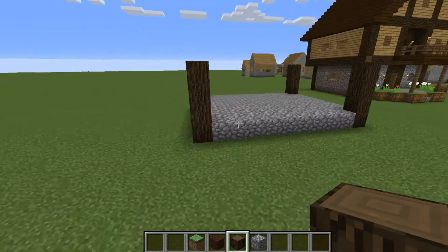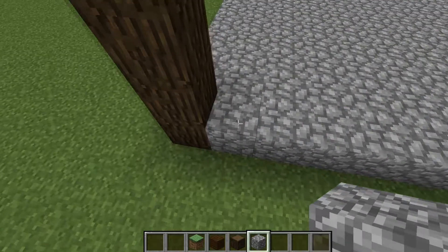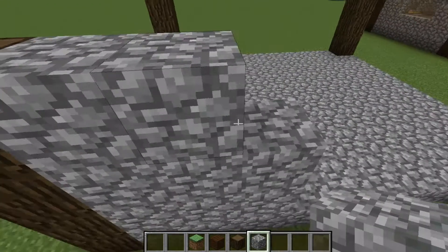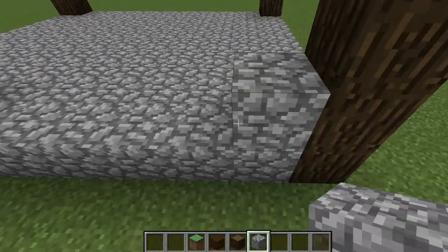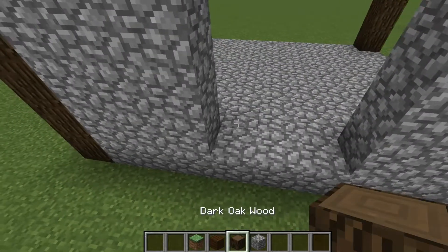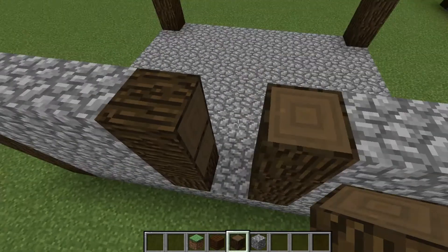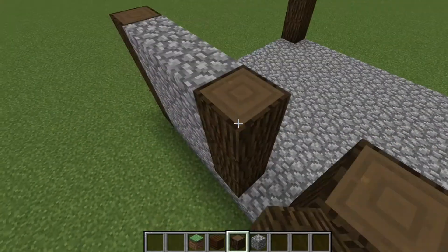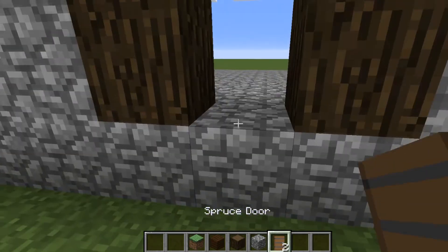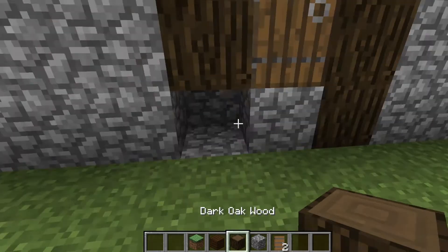Then we're going to come back to the front and put some windows in. Get out your cobblestone again - you want three rows of three here: one two three, one two three, one two three. Do the same on this side. Next to that cobblestone you are going to place down some oak wood for the door frame, making sure it's all facing up. Then one across - that looks good - and then put in a door. Knock out the cobblestone on either side of the door and fill it in with dark oak wood.